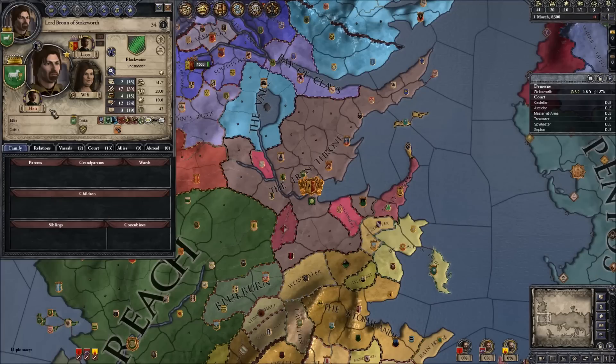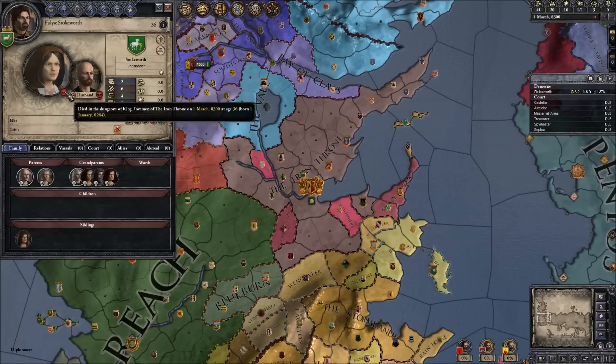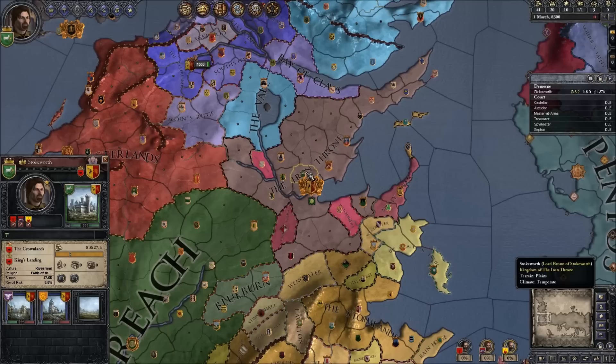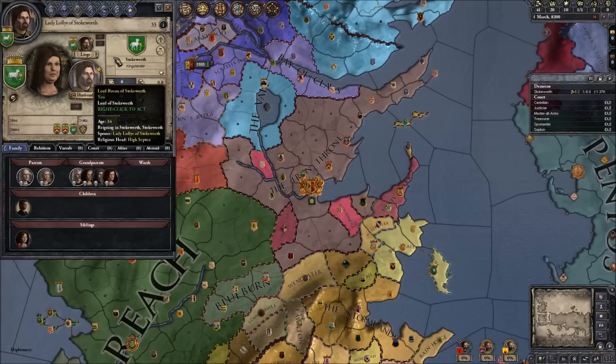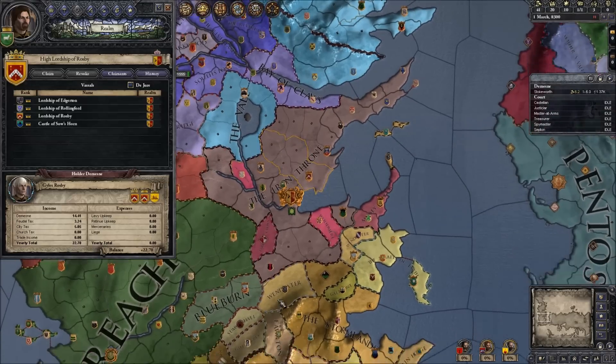As you can see, we now control Stockworth, mainly because my wife - who, if I remember correctly in the books, Cersei arranged it - we got married to Lady Lollys Stockworth. Obviously she doesn't own Stockworth, but due to Bronn's unique skills, he used her claim and his unique skills to take it. Her sister died in the dungeons of King Tommen thanks to Cersei, and her husband was slain by me. So yeah, we kind of took control of Stockworth.